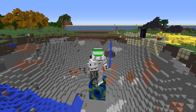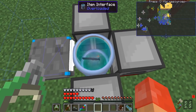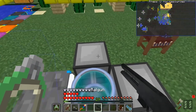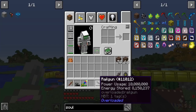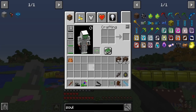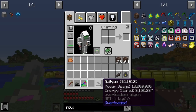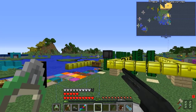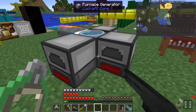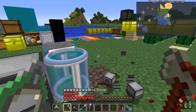We put this gun in at the very end of last episode, so let's take it out and see how much energy we got over these three little generators. We actually have 8.1 million, which is not that bad — but unfortunately not enough to take a shot, as power usage is at 10 million per shot. So we're definitely going to have to abandon these generators. These things are trash.